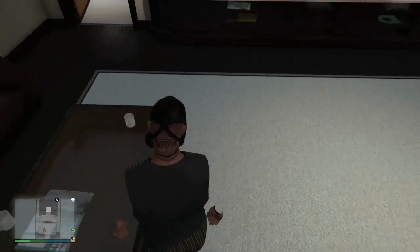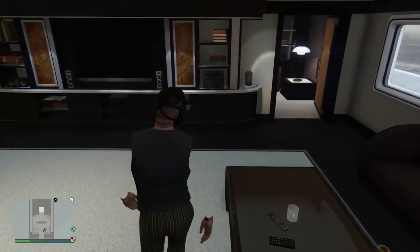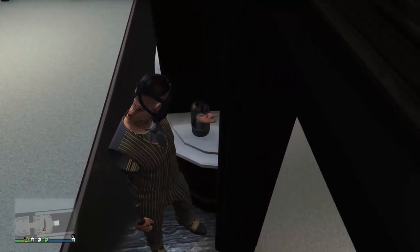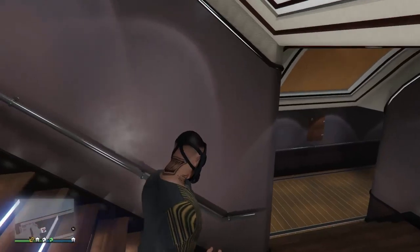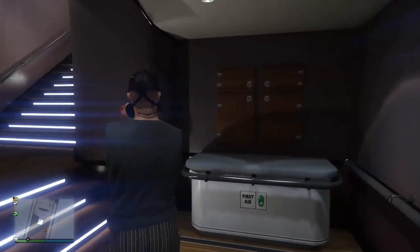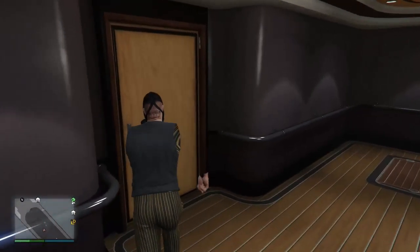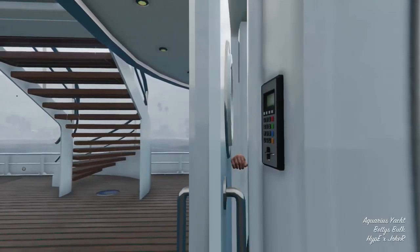So yeah, that's the yacht. Like I said, you can use the bong right here, which is cool. You can watch TV. I think these are like candles, which is pretty cool. And yeah, there's nothing this way, which again could be another corridor. You could have two ways into the bedrooms which are down that way. And yeah, that's the yacht for you — the 8 million dollar Aquarius yacht.